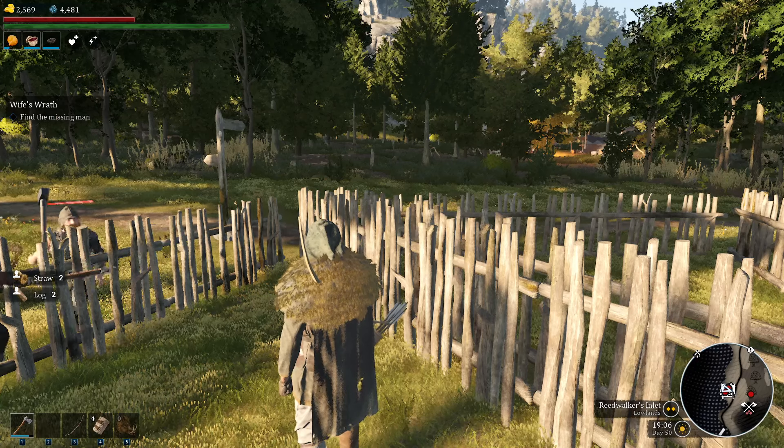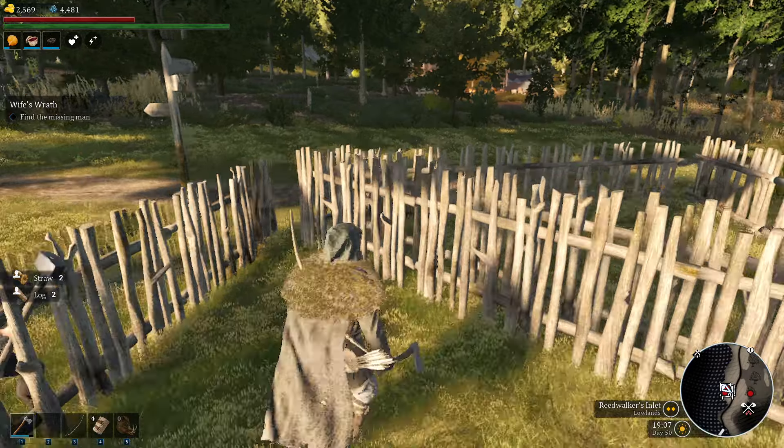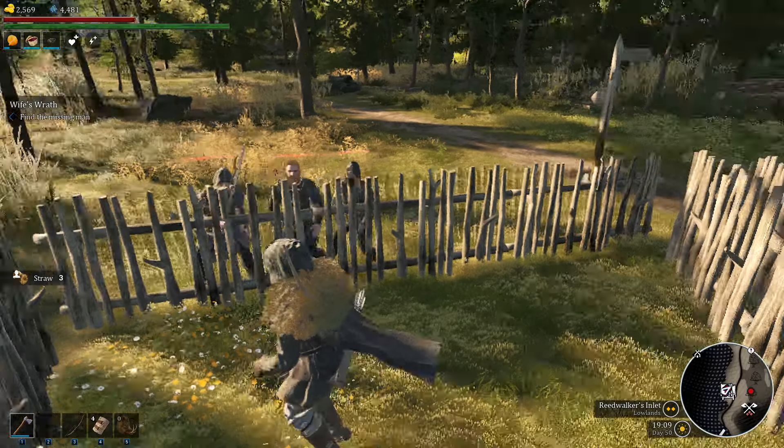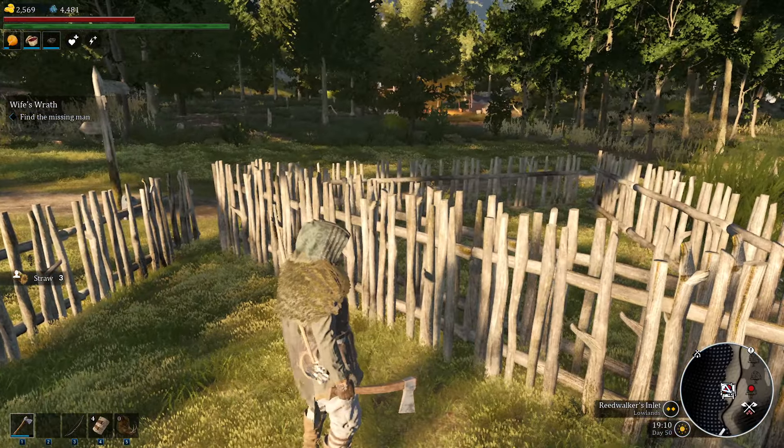Hello there. We have a simple tip for you today in Belrite on dealing with these larger bandit camps: just make a simple triangle of fences and the melee guys can't really hurt you at all.